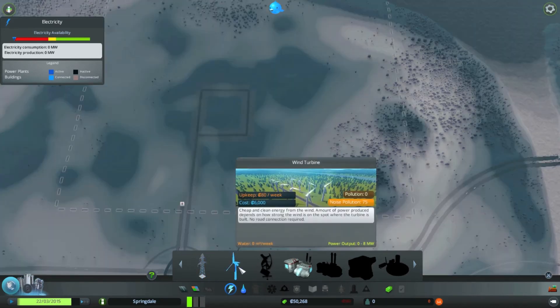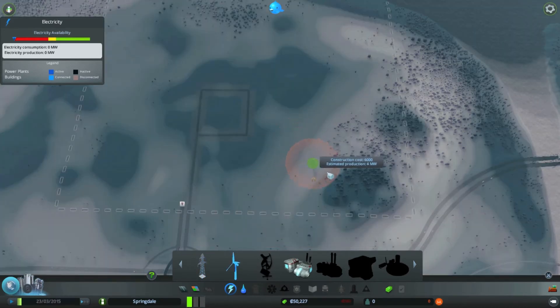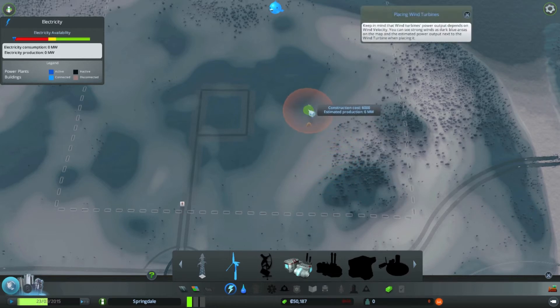I'm going to go the natural route and select the wind turbine. And you can also see, as you move your wind turbine around the terrain, that it's going to show you an estimated production. In this case, where I am right now is only 5 megawatts, and you want something higher than that. You're looking for an 8. Now up here, it's going to give us an 8.